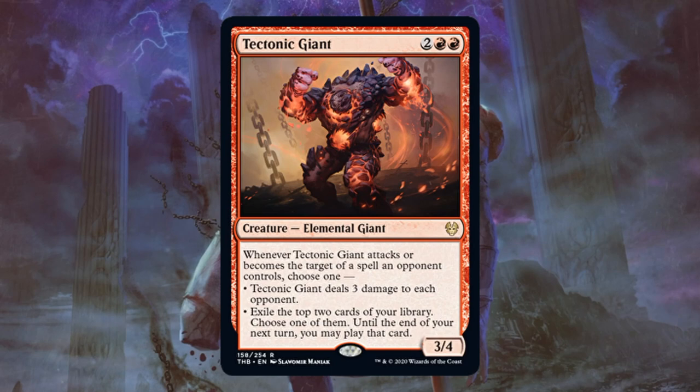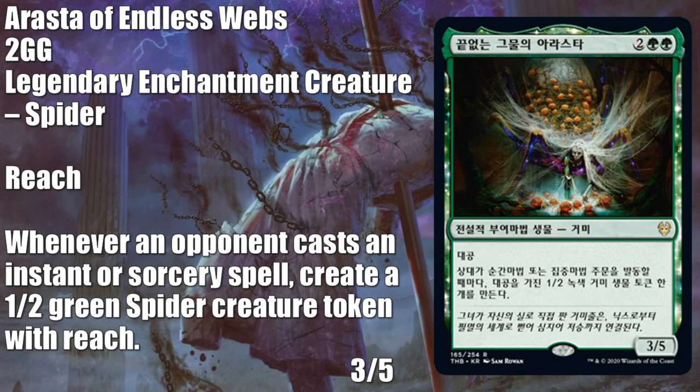This one's a Korean language preview — Rasta of Endless Webs. I have no doubt this is going to see standard sideboard play. This is very good against adventure builds, Izzet Phoenix if that ever made a comeback in the format, and generally good against control decks. Maybe this even sees Pioneer sideboard play — Izzet Phoenix has been pretty good over there recently. For limited, great stats; you'll be happy to play this rare. A 3/5 for 4 with Reach is fantastic, and the ability is going to be good there too. In Commander — big multiplayer game — this should see some activations. Could be good in a go-wide token strategy, or where I would like to play this is maybe an Ishkana deck.